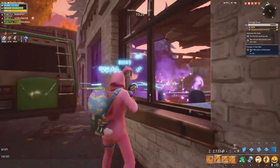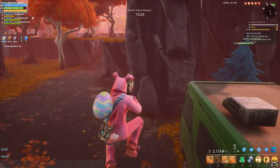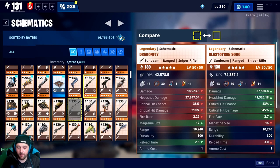So why am I talking about the Blastotron 9000? Out of all the weapons I played with today — and I played with all of them — it really stood out for its usability and versatility. It does more than a decent job at any kind of damage you can think of, and it fits my play style to a T. It is a fast-firing, hard-hitting, single-shot but full-auto weapon that is good on every single hero I tried it on.